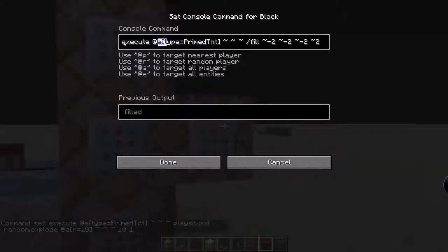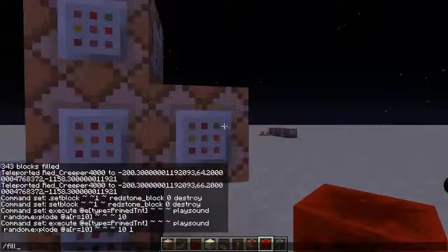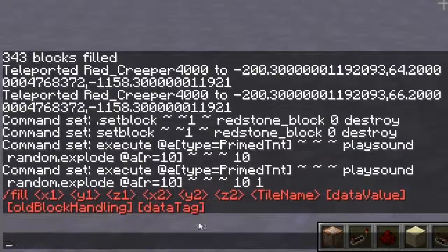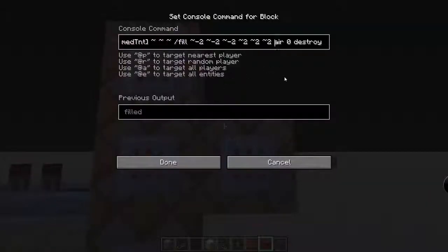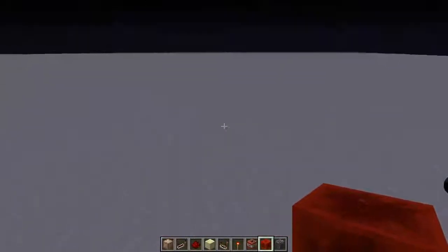One last execute for the prime TNT. Fill — if I haven't showed you fill, I'll explain it real quick. X1, Y1, Z1, X2, Y2, Z2 — that means from coordinates 1 to coordinates 2, it fills with whatever block, whatever data value — usually 0 or 2 — old block handling like destroy or replace, and then data tag. I have it set to air and destroy. Destroy gives the cool particles.